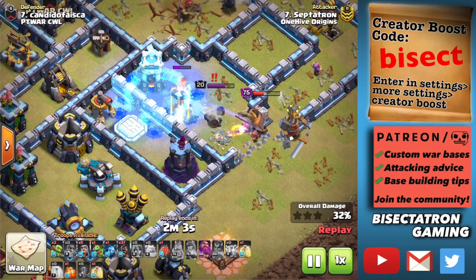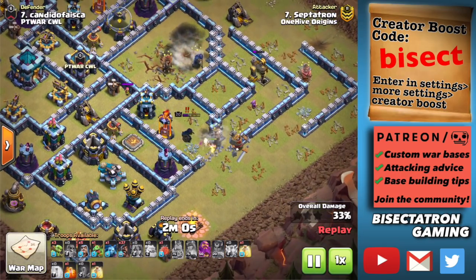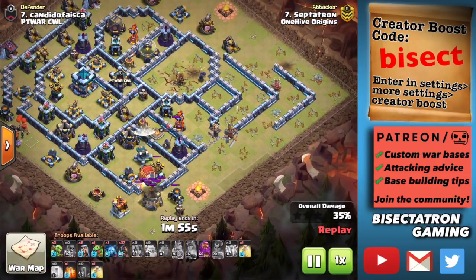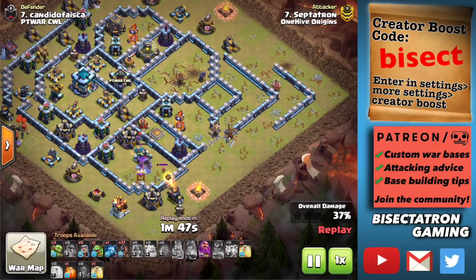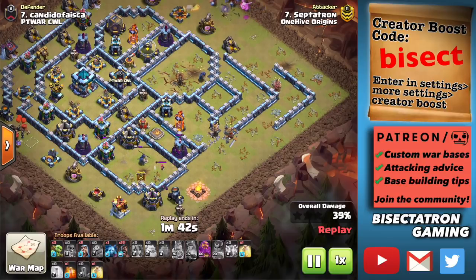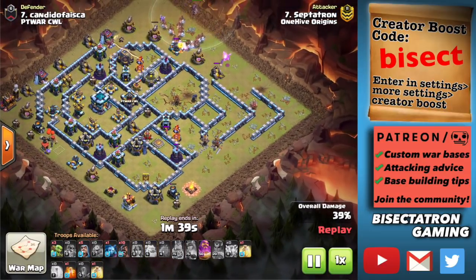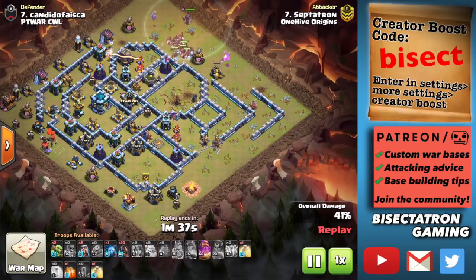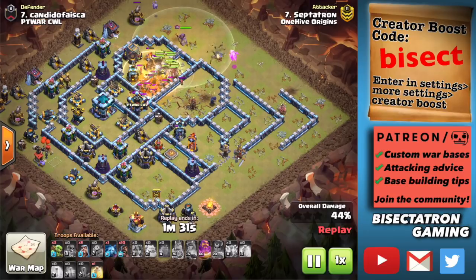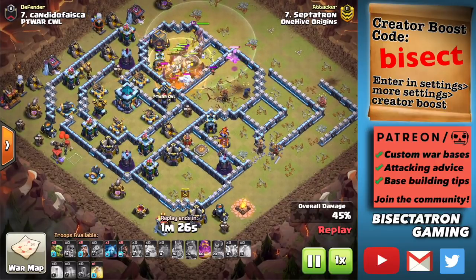I suicided my 3 Heroes. The Royal Champion will take down the Eagle — this is where I lost the 3-star right there. My Freeze misses the Royal Champion, and had that Freeze been used correctly the Single Inferno would have gone down, the Royal Champion would have gone down — it just would have been so much better. The Wizard Tower even may have gone down. My Battle Blimp comes in with Yetis and a Valk to get the Royal Champion down — but actually they're not going to. The Defensive Queen did go down because my Royal Champion locked onto her, which was very nice.